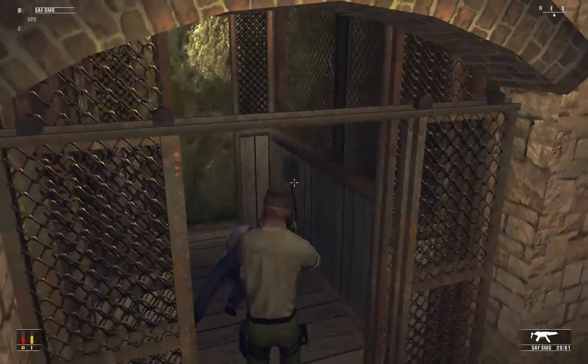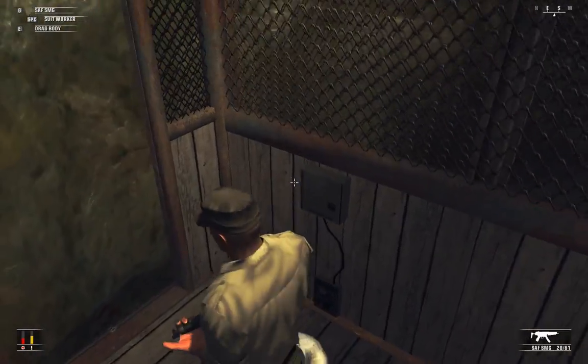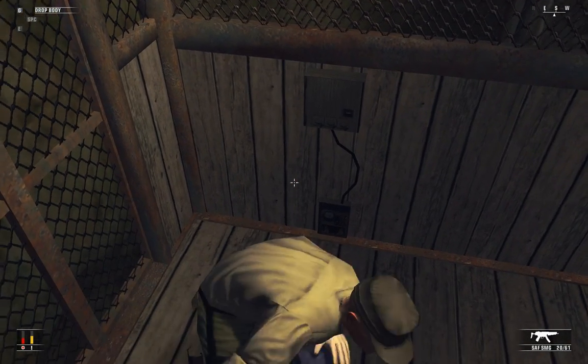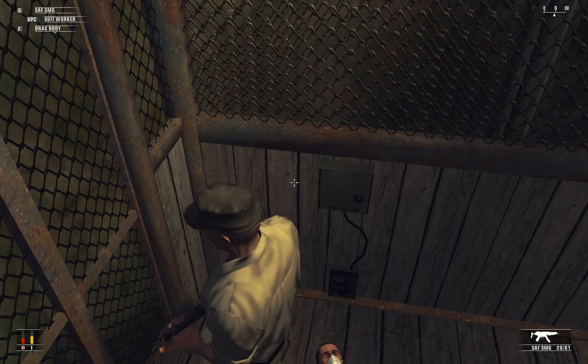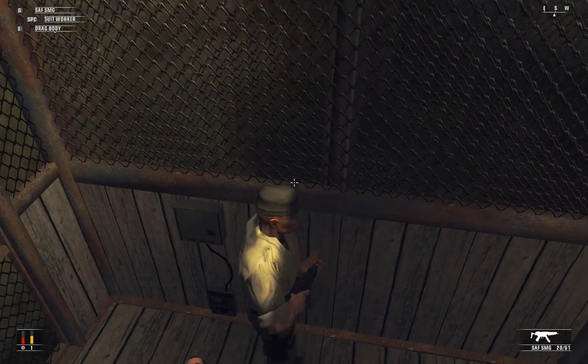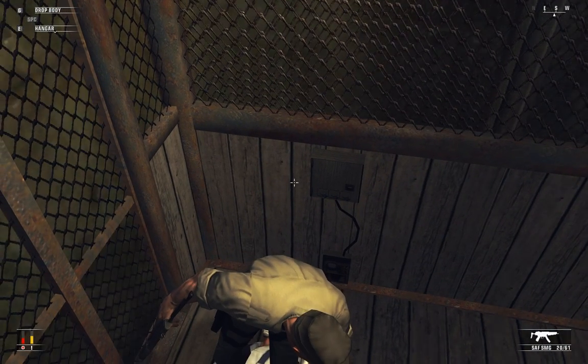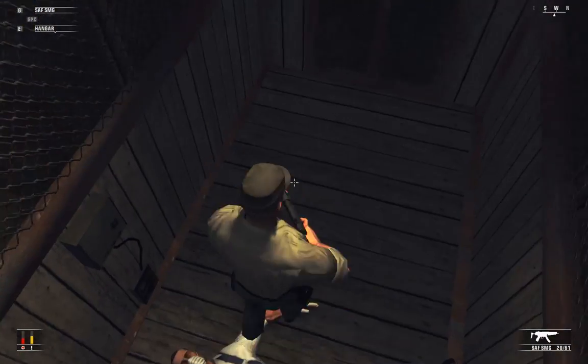Here's somebody I can shoot — kind of makes up for it. I can't get the option to go down; the body's in the way. I don't want to dress up as the worker, I don't want to open the door. I had to hold the body in order to make the elevator go down.